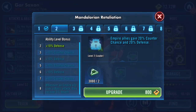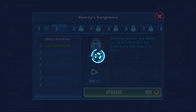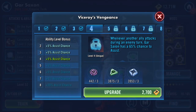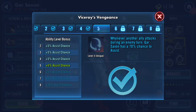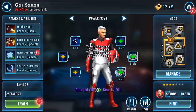It's a leader ability — I didn't read that clearly enough the first time. Whenever another ally attacks during an enemy turn, Gar Saxon has a 60%, then 65%, then 70% chance to assist. Character level required: level 60.